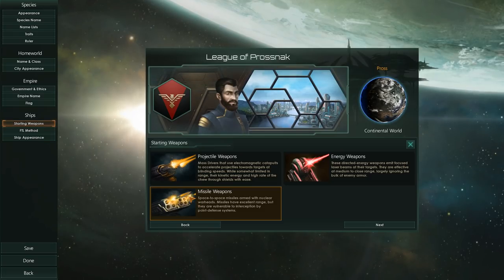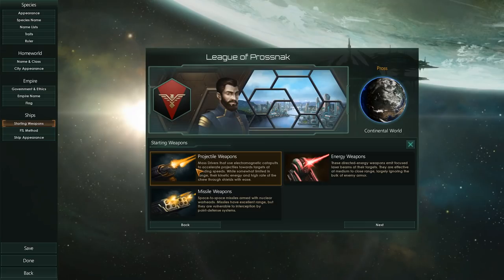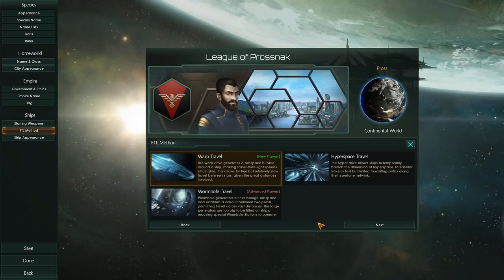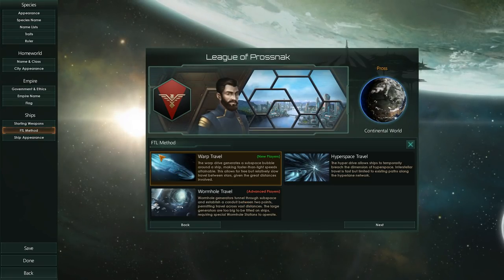Projectile weapons are just giant slugs in space being shot at you at high speed. Energy weapons are lasers, basically. Then the FTL method — we will do a separate video about FTL method. Warp travel, which is probably the easiest one to get into.